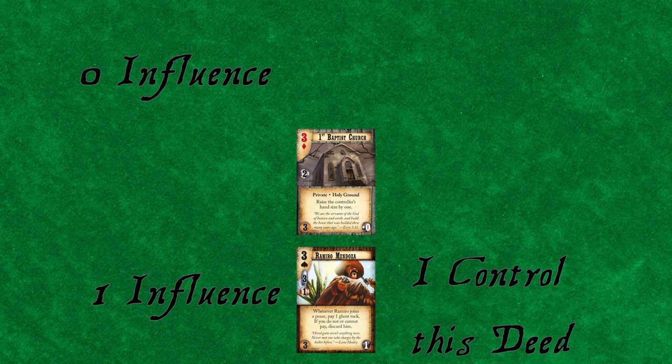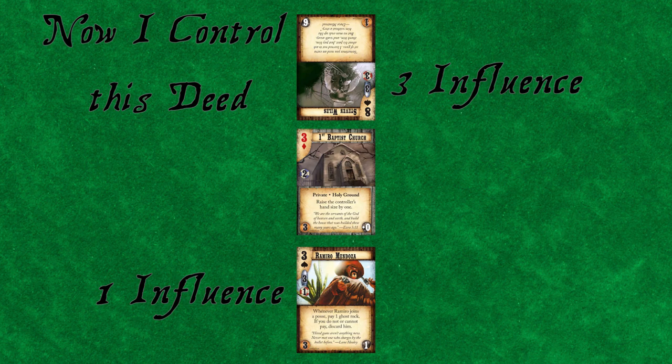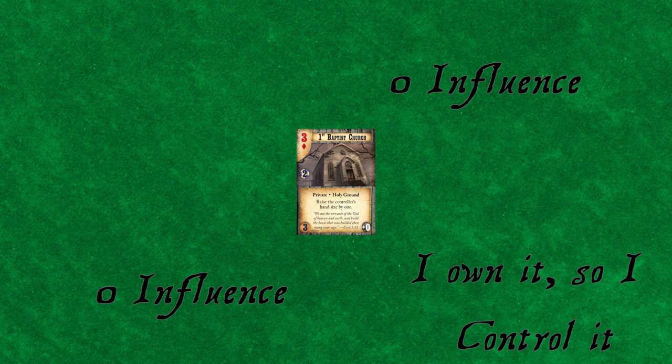The much more common method concerns deeds. Whoever has the most influence at a given deed controls that deed. A deed's controller can change any number of times per day, and this does not move, boot, or otherwise affect the deed. If there is a tie for the most influence, even 0-0, the owner has control, even if the owner is not part of the tie. If you control a deed or dude, you also control all the cards attached to that dude or deed. No one ever owns or controls the town square. Players always own and control their own home — the influence rule does not apply because an outfit card is not a deed.